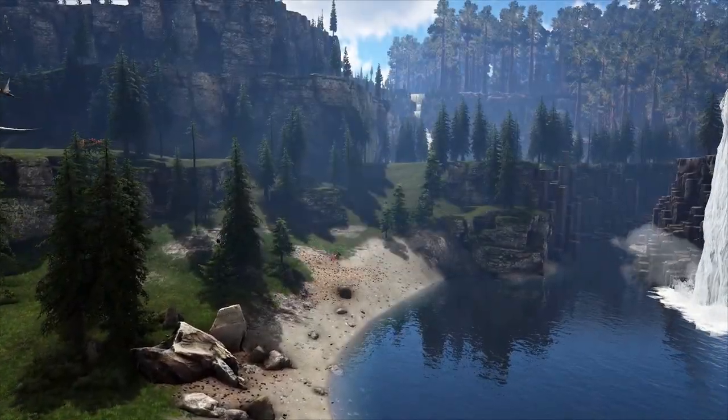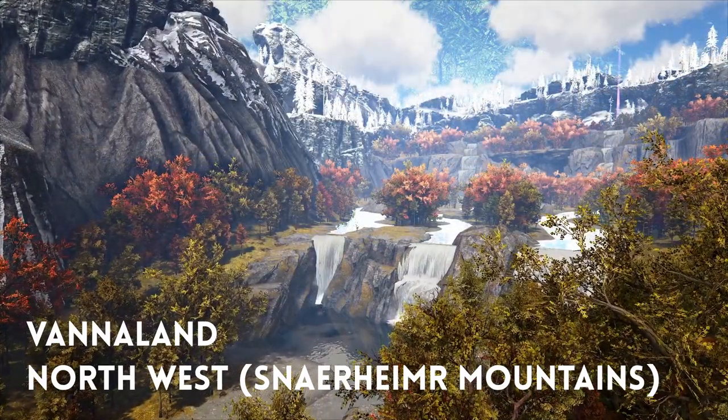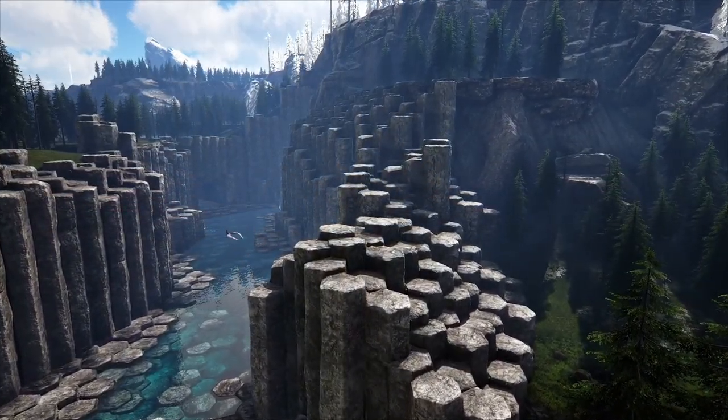There are three main locations where you can find fjordhawks: in Vanaland near the Gold Mountain, to the northwest of the main map near the Sneinheimer Mountains, and on Vardyland near the Emerald Trench. For exact spawn coordinates, check the description of this video.